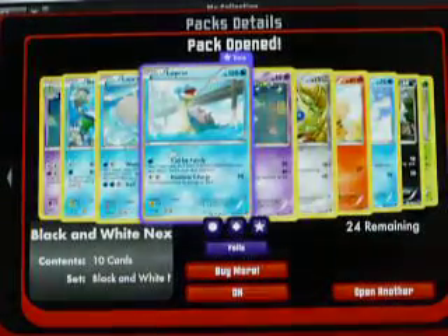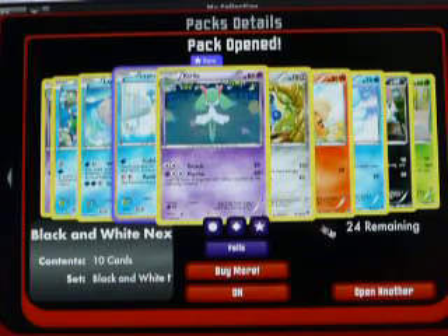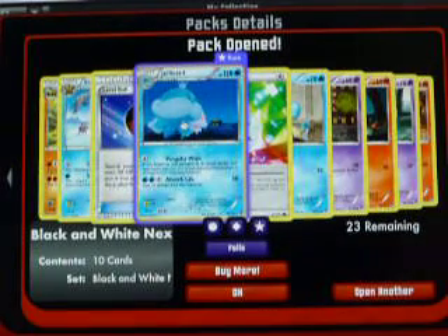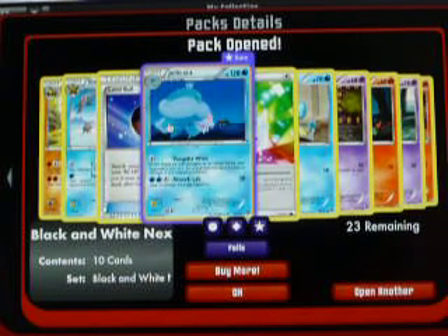First pack today we have a Lapras as our Rare and a Curlia as our Reverse. Next pack — another Reverse Prism Energy and the Jelly Scent.